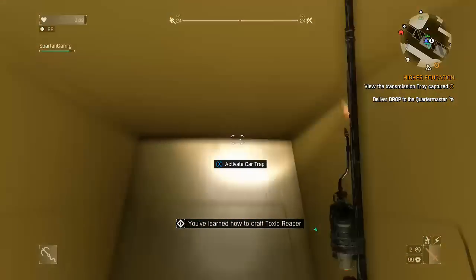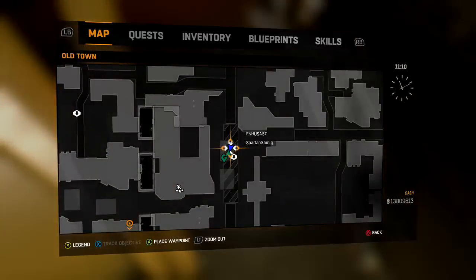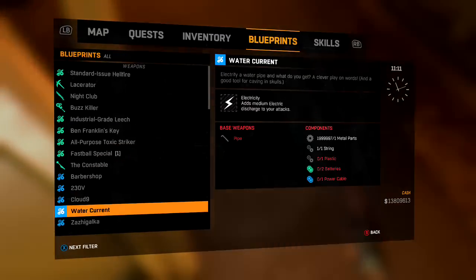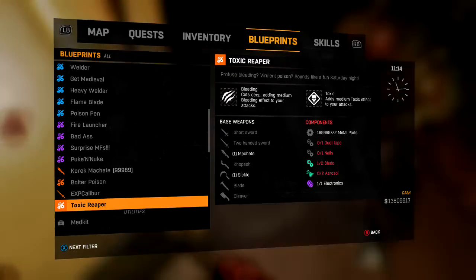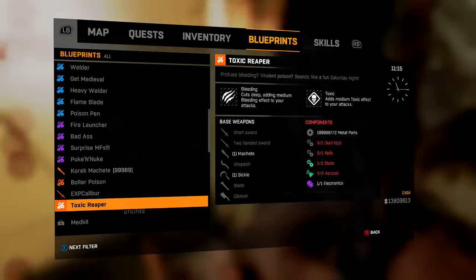There's the Toxic Reaper blueprint. We'll take a look at what that does. Come over here to blueprints — I have too many of those things. And there we go. Like I said, it's a legendary. Basically, it adds bleeding, adds a medium effect, and it adds medium toxic.